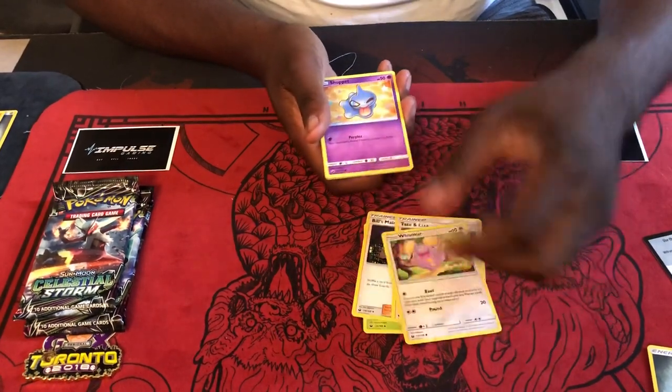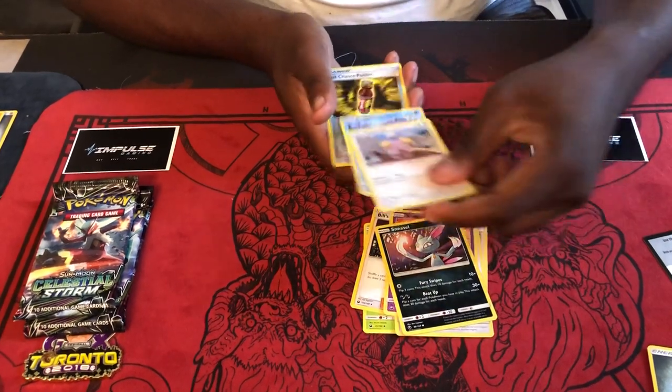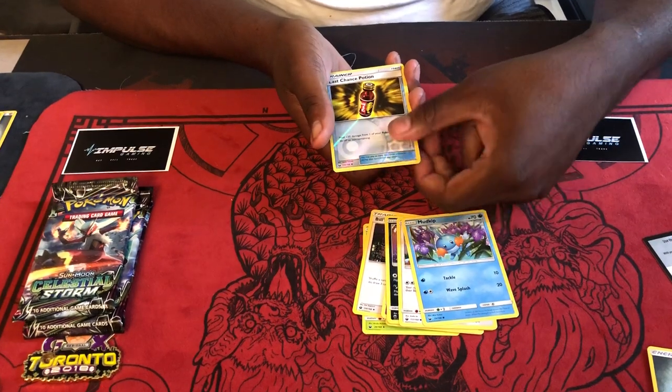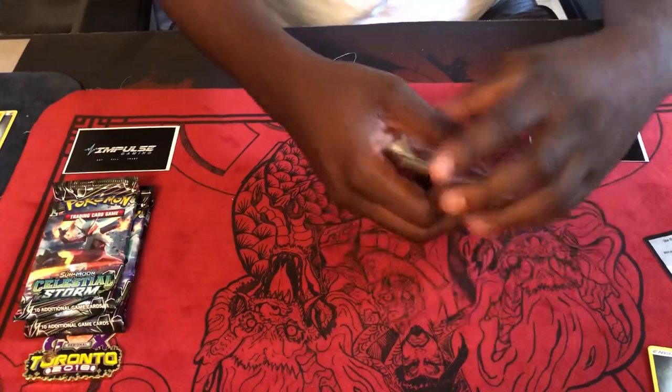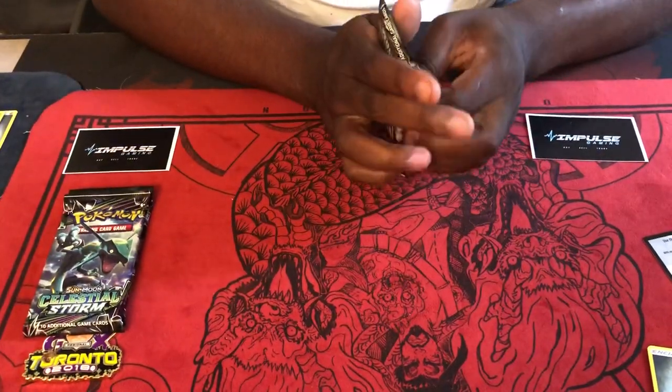We got Cacturne, Bills Maintenance, Tate and Liza, Whismur, Shedinja, Sneasel, another Whismur, Mudkip, Last Chance Potion for our reverse, and Deoxys. No luck on that Jirachi one. PSA grading is a big thing now for a lot of people, and I just want to be able to help people out with that by making sure the cards they get from me are definitely mint — pulled straight out of a pack into a sleeve.